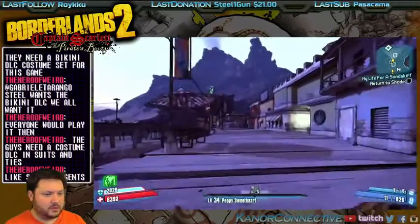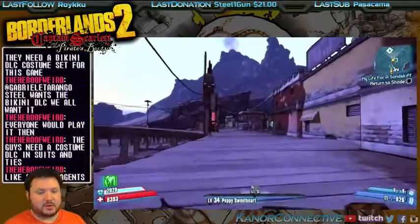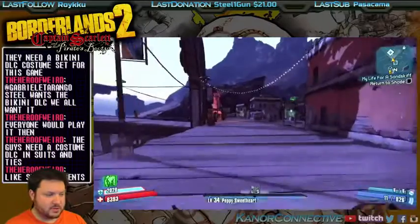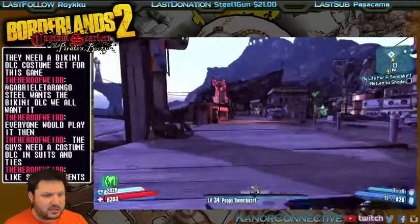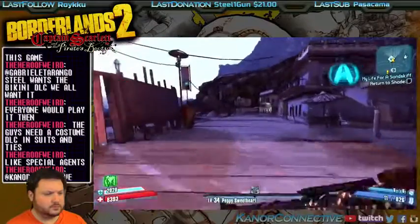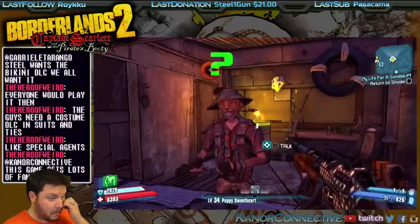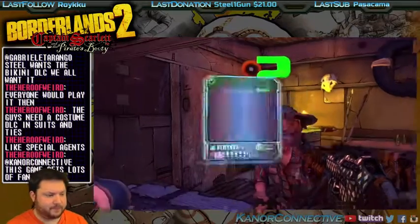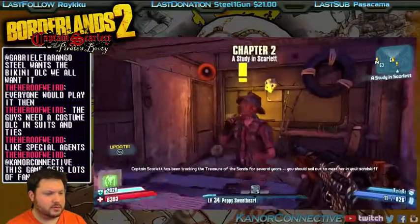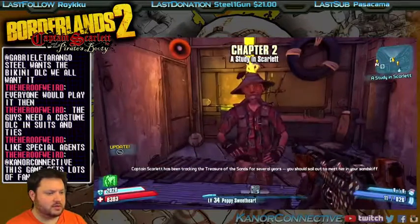Alright, fine — we'll return and then we're gonna go get that side quest and the main quest from him and continue on playing through. 'I had no reason to call you back, I just enjoyed your presence.' Look at that — chapter 2 already, and we've got a bunch of side quests here.